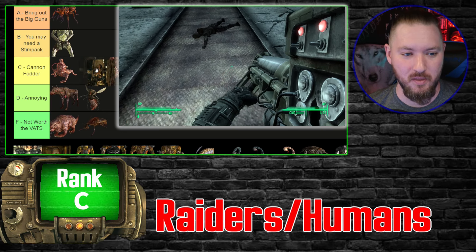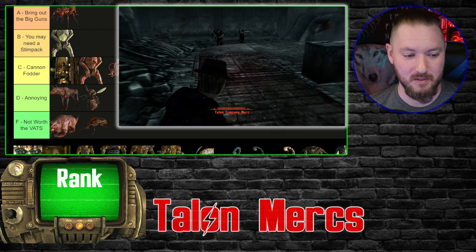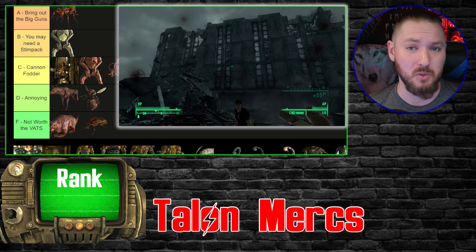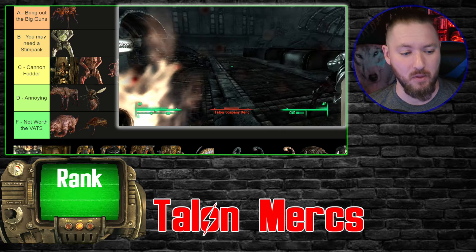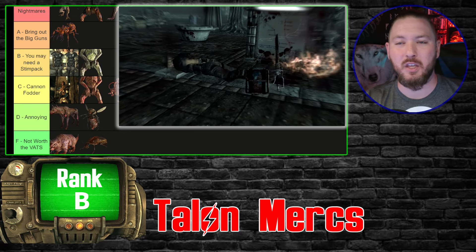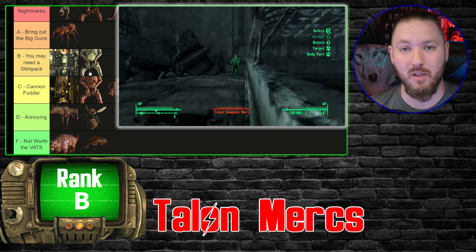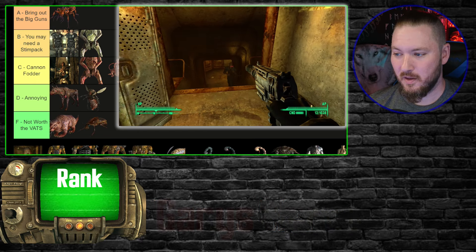The next human group I differentiate: the Talon Merc Company. These guys come after you especially if you have good karma and they are very well equipped — energy weapons, missiles, great arsenal, and combat armor. So they take a lot of damage. You're gonna need some stim packs. You can't just be hitting them with a .32 pistol or weak melee — these guys are going to take a lot of your health. B tier is fine for them.